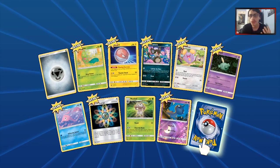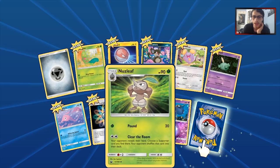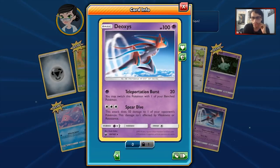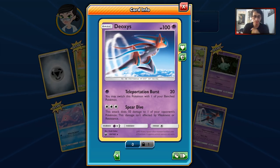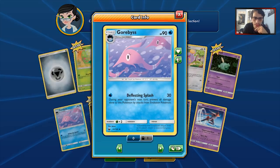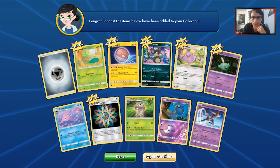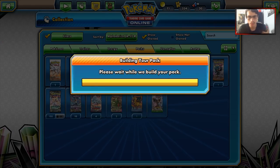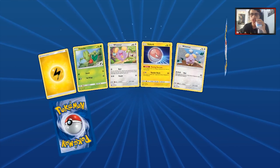In the first pack we get a Reverse Holo Shuppet, which will go well in a Banette deck, and we get a Deoxys Speed Form. We also have a Gorbis, which is actually somewhat decent, and we got the new Voltorb. Not a bad pack. We'll go to the second pack straight away and see what we can find, hopefully pulling some good GXs.